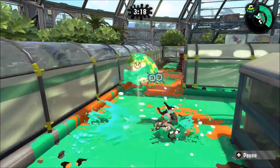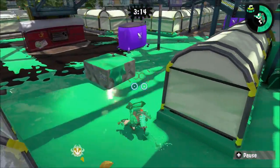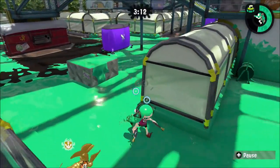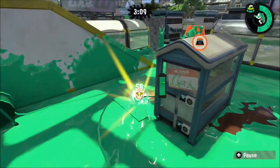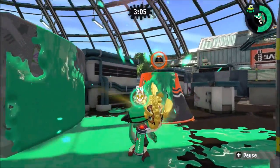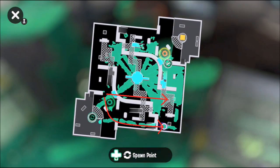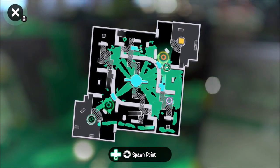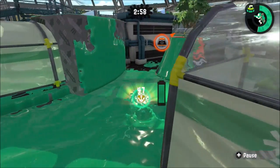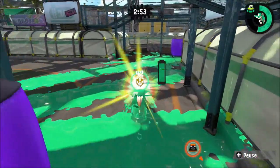Once you get their Rainmaker at this point, instead of going there, use either of these two routes. Then you can bring back the Rainmaker to the opposite side of where you picked it up.